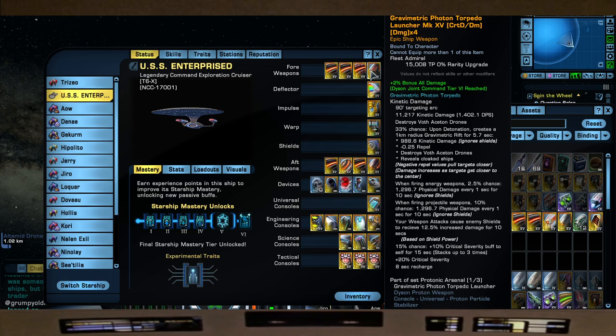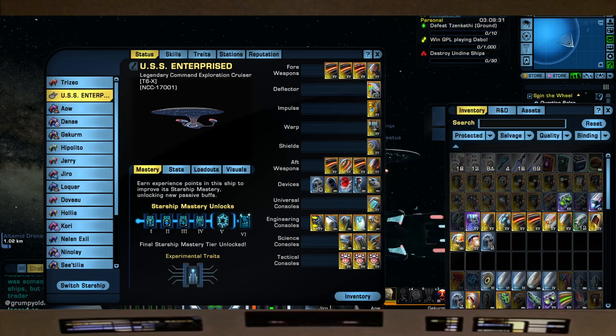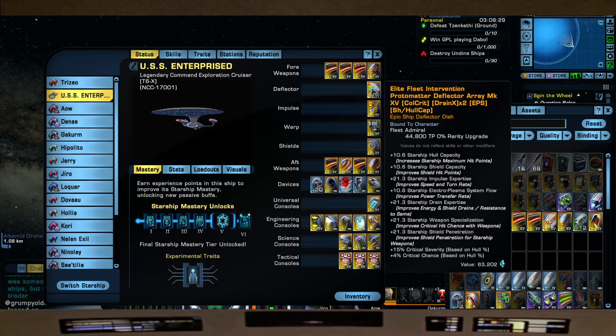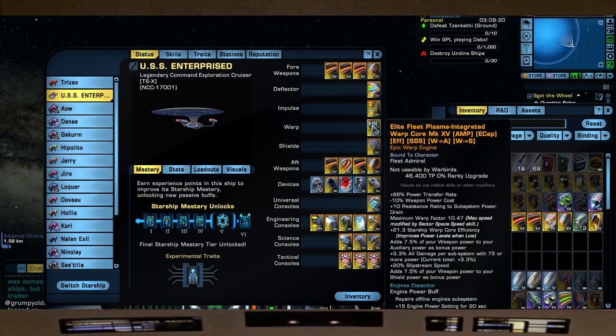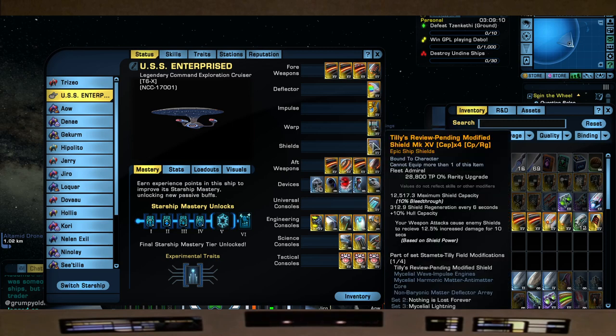For the space set we have the elite fleet intervention protomatter deflector from your fleet colony, the prevailing innovative impulse engines from the competition rep, and since it's a beam-heavy build we're using the elite fleet plasma integrator warp core from the fleet spire. Our favorite shield is Tilly's Review Pending Modified Shield from the Discovery rep.